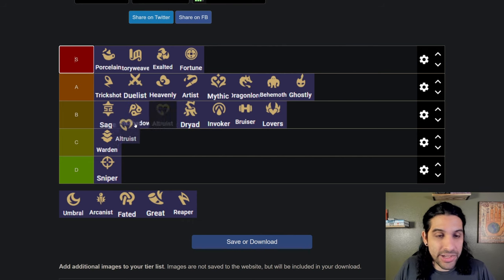Altruist is just kind of boring but it's a good trait and very splashable — like Dragon Lord and Heavenly. I wouldn't say it's better than Sage, but I'd put it around the same area. According to my play style it's just really splashable and nice.